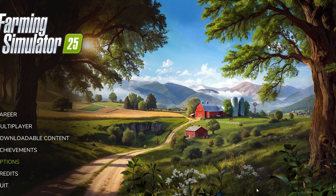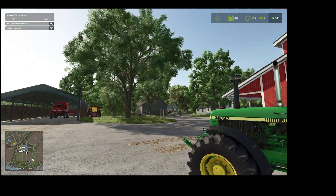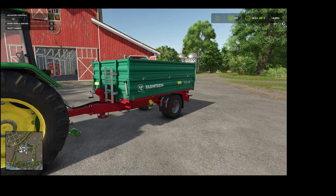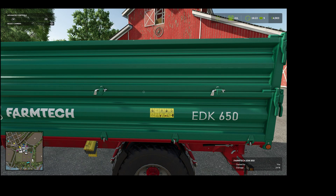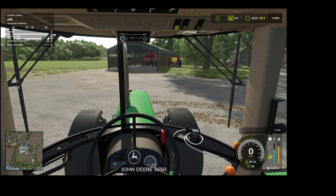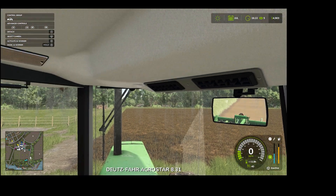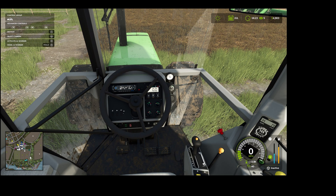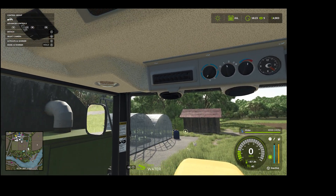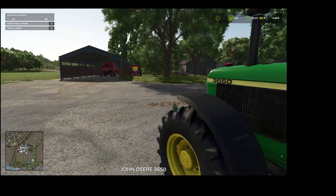We're in the game now. Everything looks really clear — nice 4K view. You can read all the stuff on the tractor. Pretty good display. You can read the gauges — those are clear as a bell. You can even see the little radio numbers there. See the Challenger, the safety stickers. There you go, that's what I wanted to show you.